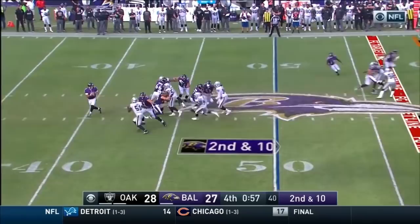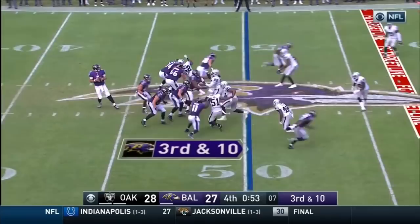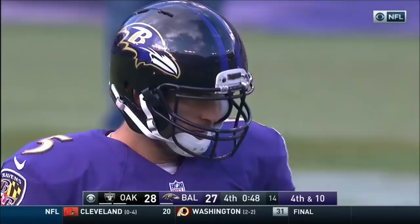Juszczyk the fullback to his left, 2-by-2 formation. Raiders blitz — Joseph. Here's Flacco throwing out, into the ground. He threw too low to Dennis Pitta. The Ravens are down to their last bullet — it's fourth down. Raiders get this play, they win the game.